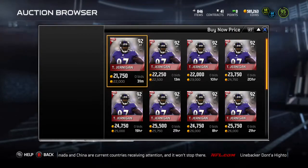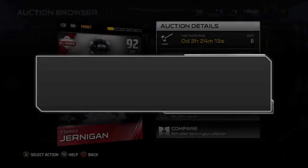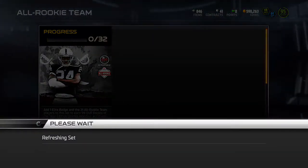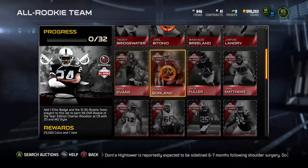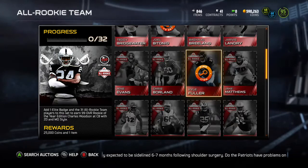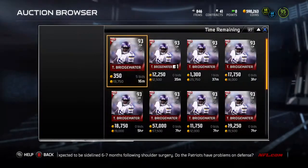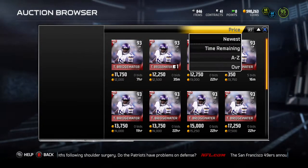Sold a couple of these Jernigans for profit. This guy's posted for $350,000 but they're going for $20,000. Made some money off quite a few of these guys — the Stork, Borland, Matthews, Teddy Bridgewater, the Safeties, the Cornerbacks. A lot of those guys are going for a decent amount of coins, so decent guys to get in here and make some bids on.